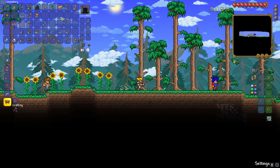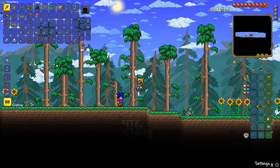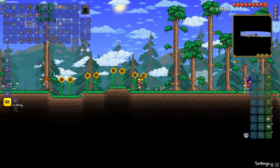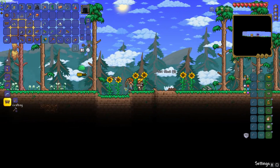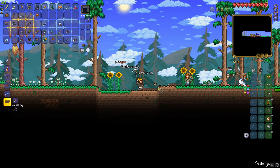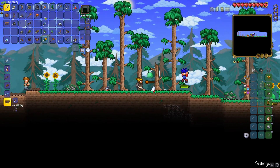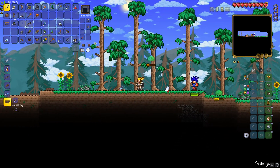Tom, take this grappling hook — I made you one. All I have is the default copper stuff, 20 gels, and now a grappling hook. Did you bring any ores with you? I didn't bring that much though. Take this iron — oh, it's copper, but still same thing.